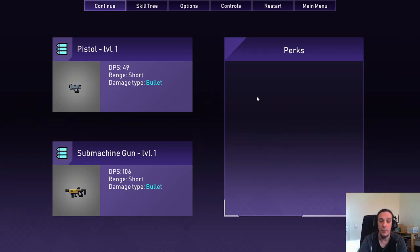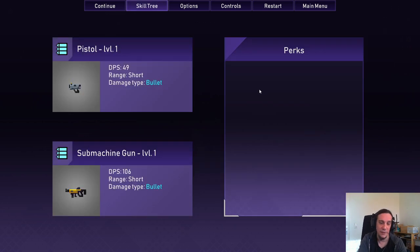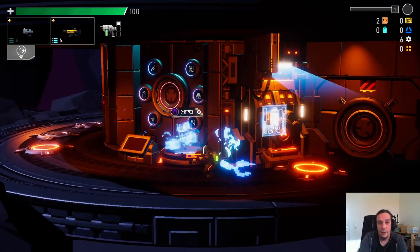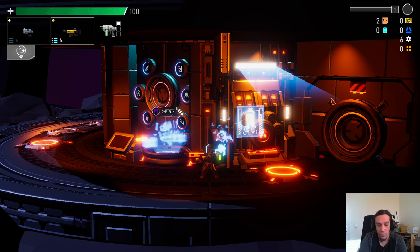One more thing: pressing Escape opens up your gear, where you can also see the perks you've already collected. Over here is the skill tree of stuff you can level up, but right now we can't select that yet. I hope the devs consider giving us tooltips here — this game is freshly released so I don't want to be too naggy about that. And that's user interface and controls.